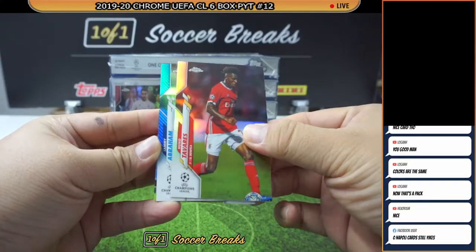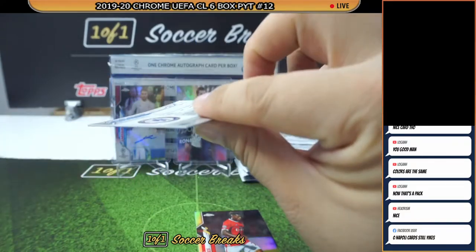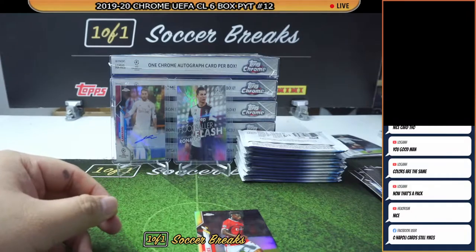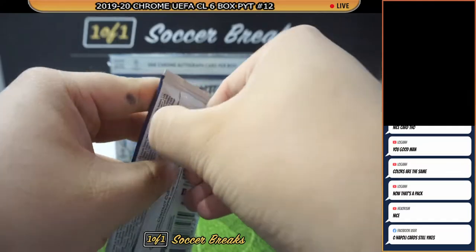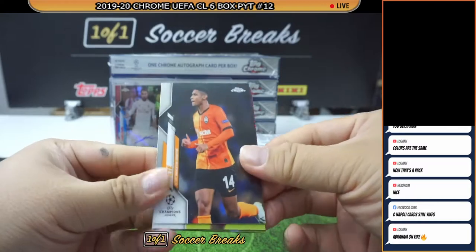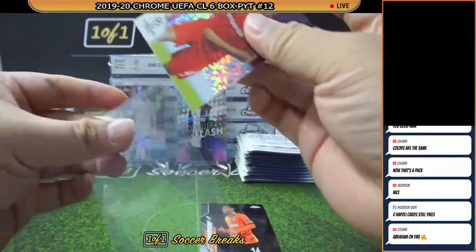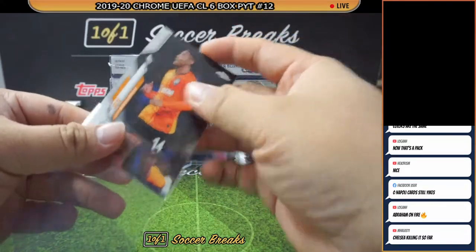Nuno Tavares and another Tammy Abraham — this is a pure Tammy Abraham break. Number to 150, a blue Tammy. We got Tete, Jonathan Tarr Speckle, Forestberg, and Pizzi. Speckle Tarr — nice Tete for Shakhtar. Abraham on fire!